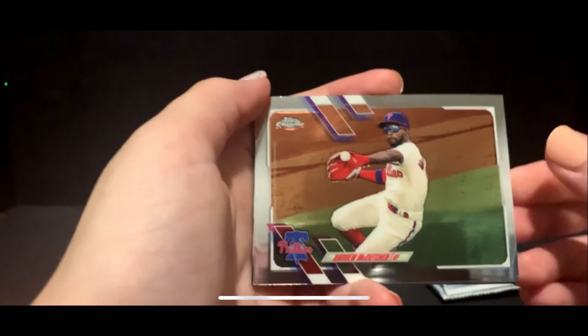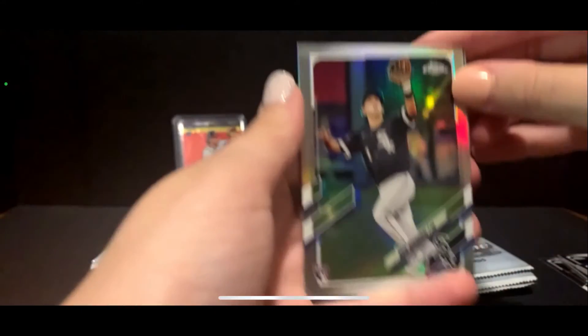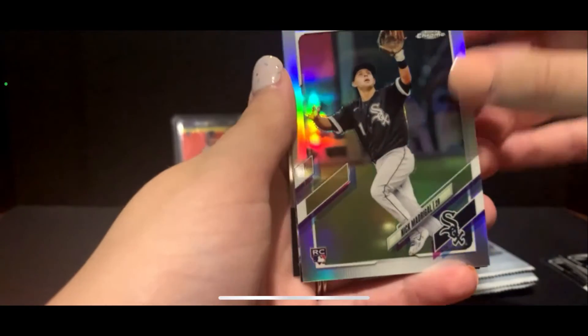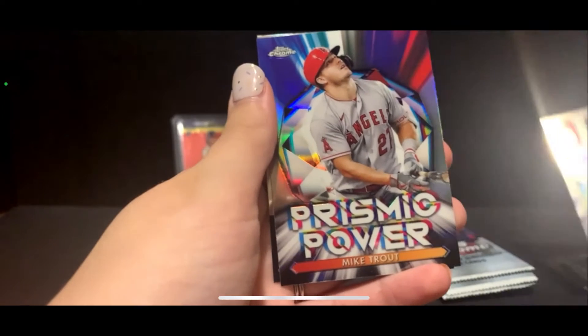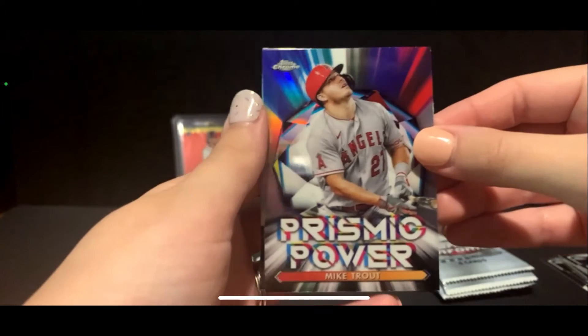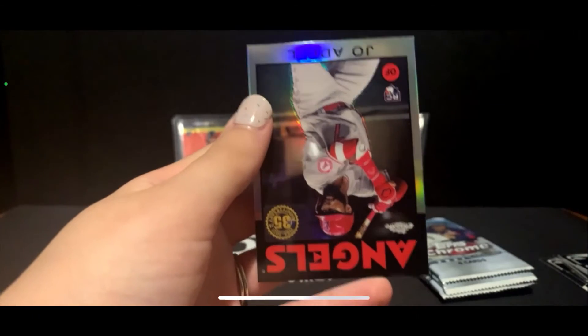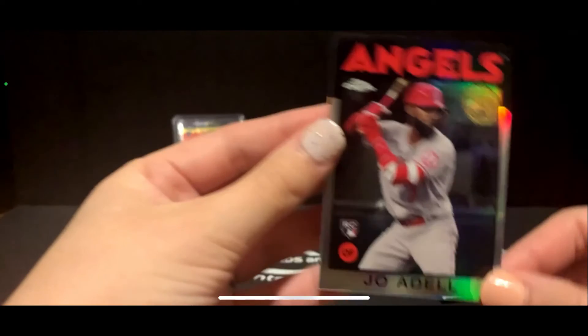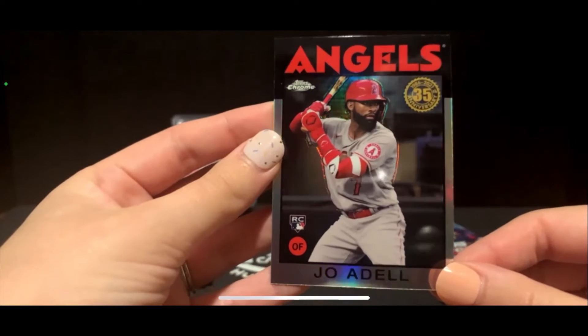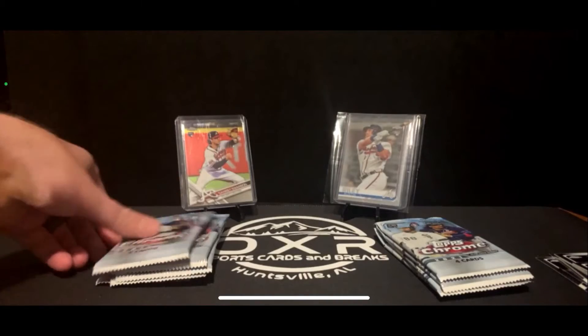Host pulls an Andrew McCutchen, a Nick Madrigal silver refractor — that's a good one — a Prismatic Power Mike Trout, which is a sweet card, and a Joe Adell 35th anniversary. That is a sweet pack.